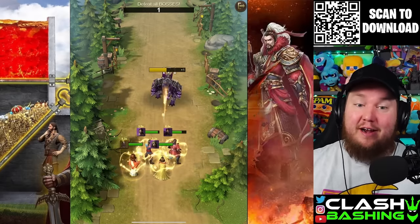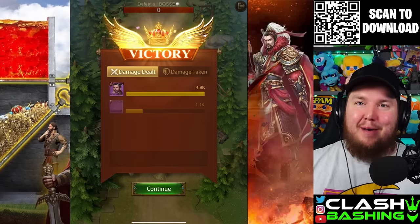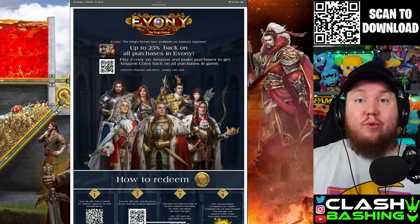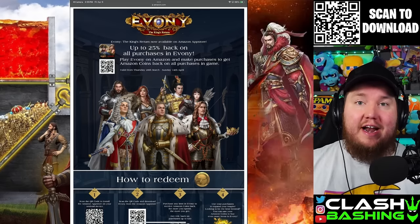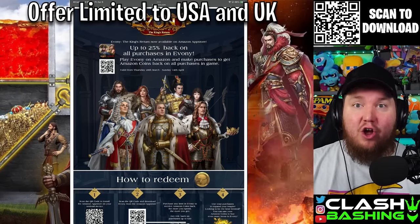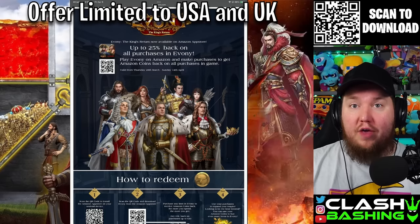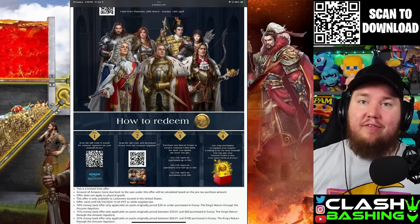It always keeps me entertained and also helps you progress further in the game. We took that boss down! When you install Evony through the Amazon App Store, there are some amazing offers going on right now. One of them is 25% back on any purchases you make with Amazon coins — you can download the Amazon App Store using my QR code or the link in the description.